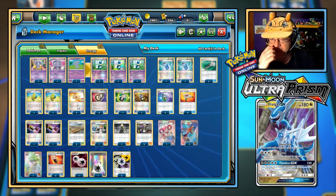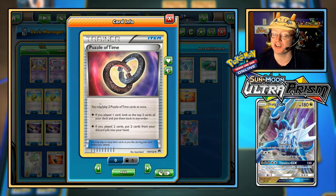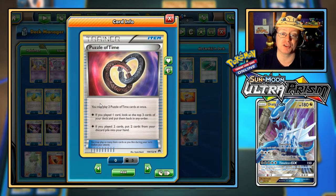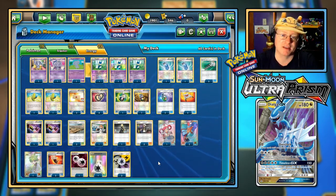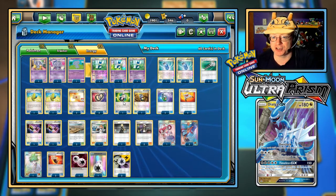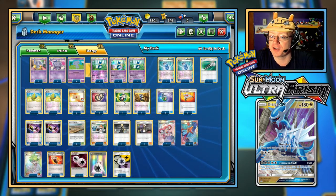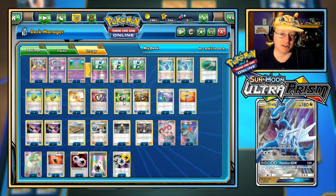I've got a couple of Professor's Letters to search your deck for any two Basic Energy cards and take them into hand. Four Puzzle of Time — since Versus Seeker is not standard legal and I tend to try to make standard legal decks, Puzzle of Time is a good way to get back some Supporter cards. Play one and look at the top three cards of your deck to rearrange them; decent, not great. But if you play two Puzzles of Time, you can choose two cards from the discard pile and put them back into hand — a good way to get some Supporters, Special Energy, Tools, whatever you want to bring back. I've got a couple of Random Receivers as well — you reveal cards from the top of the deck until you find your first Supporter and take it.